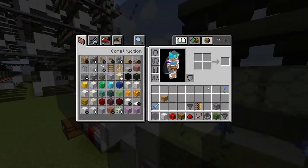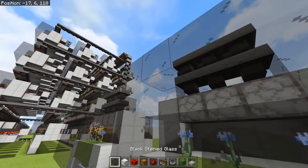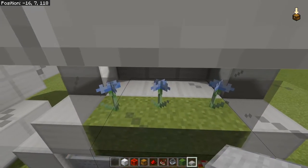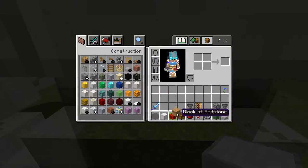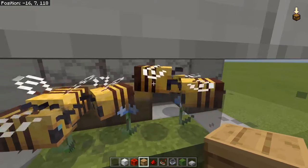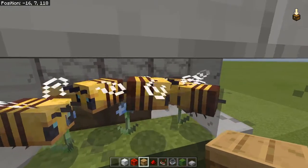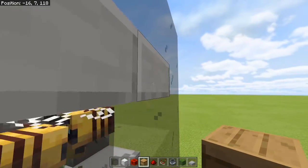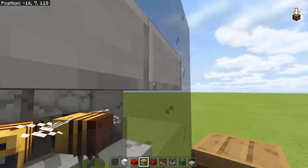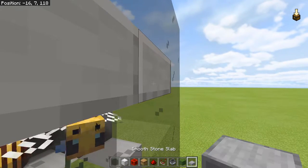Forgot to leave those open. You can use the slab trick where you place three slabs like this, maybe a little standing platform here, and place in your beehives. You can't put in the last one while bees are around, but yeah, you'll place in all three beehives. When the bees clear up and there are no more bees in the module, you will then remove the slab and replace it with glass.